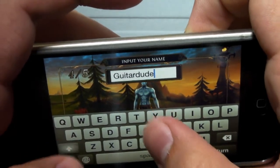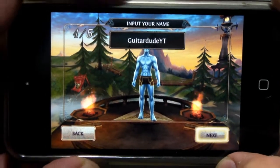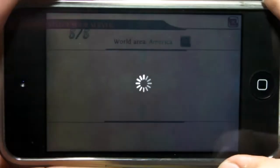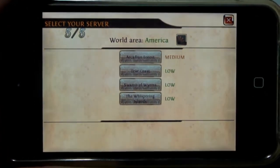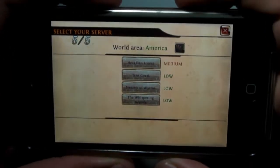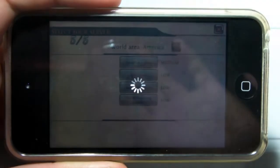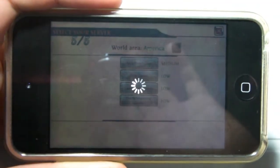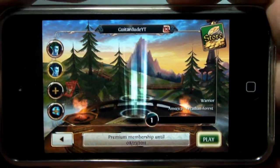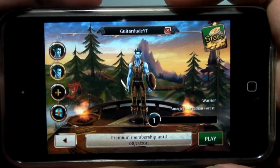If you guys want to add me on Order and Chaos, this is totally open to you — GuitarDudeYT. If you add me, maybe we'll be online sometime and we can go battle monsters together and do something heroic. Next it's going to ask you to select a world area to play in. I'm going to select the medium area. There are four world areas, but I want the medium population area because I prefer higher population, which as you guys can see is the highest population available. It'll take you back to the main menu after creating the character, and then once it loads up I'm going to click play.